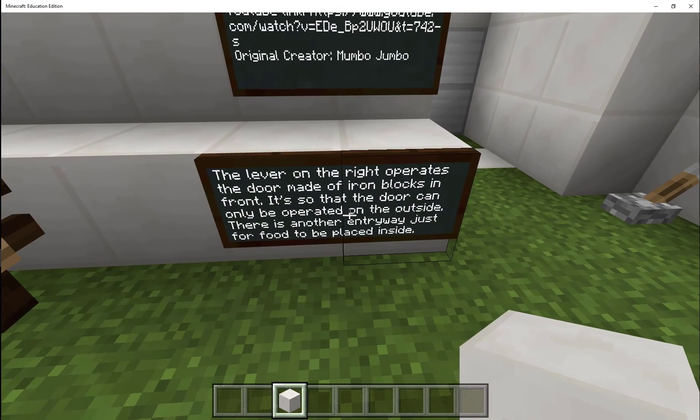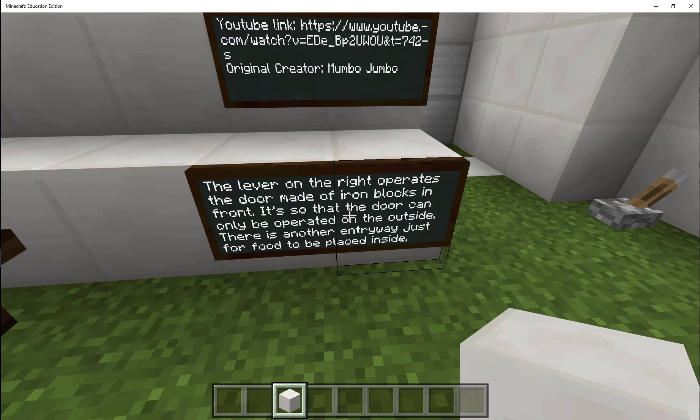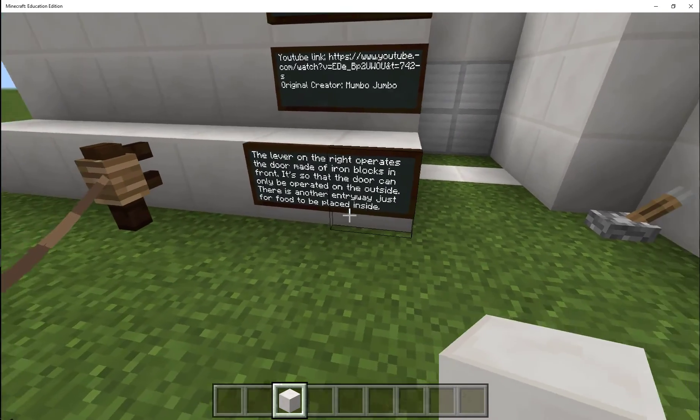Out here, the lever on the right operates the door made of iron blocks in front, so that the door can only be operated on the outside. There's another entryway around the back just for food to be placed inside.